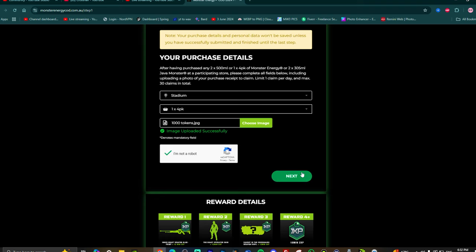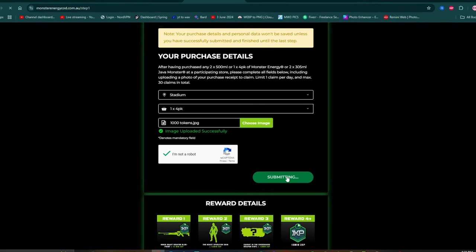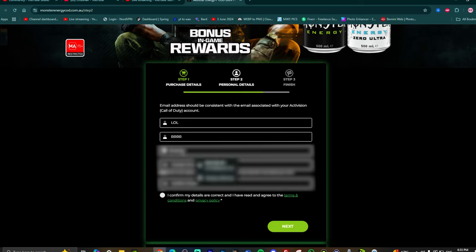A thousand tokens — look, it's a random image. Once that's done, press next. Then come down to the personal details. Put whatever you want for your first name and last name, but your mobile and email have to be correct so you can get the codes. Put the mobile for whatever country you're in.